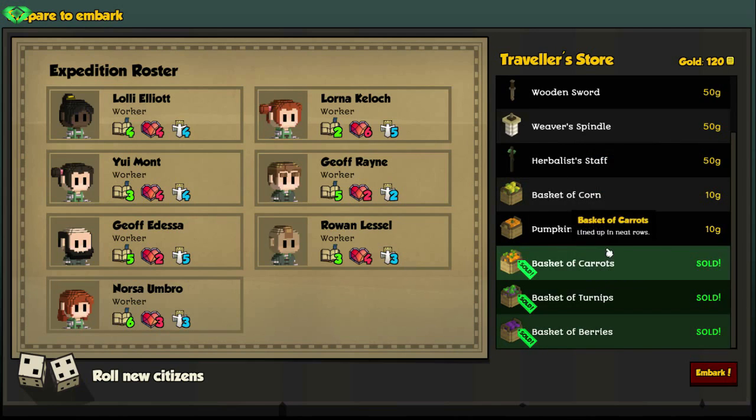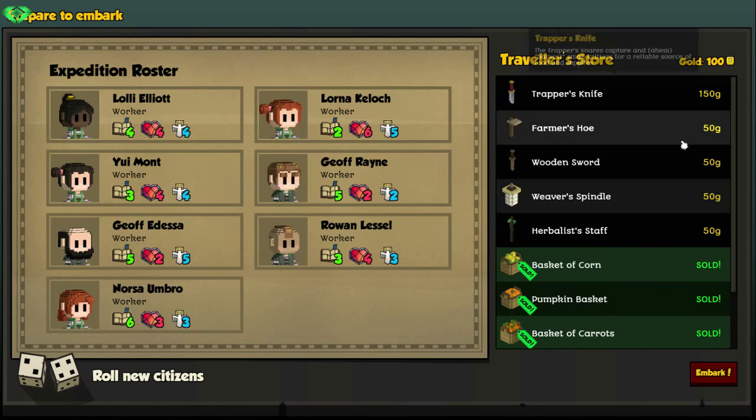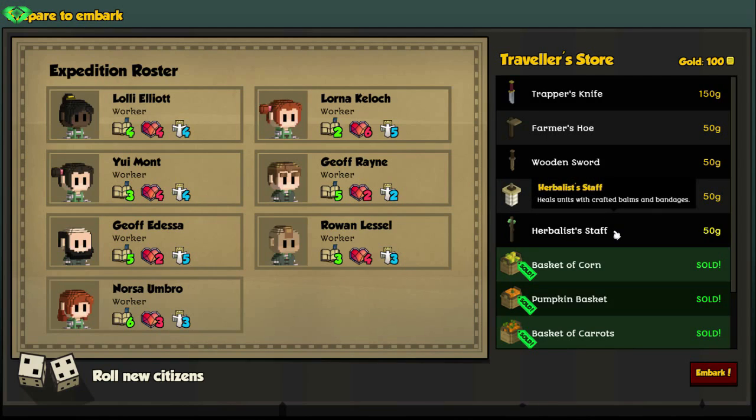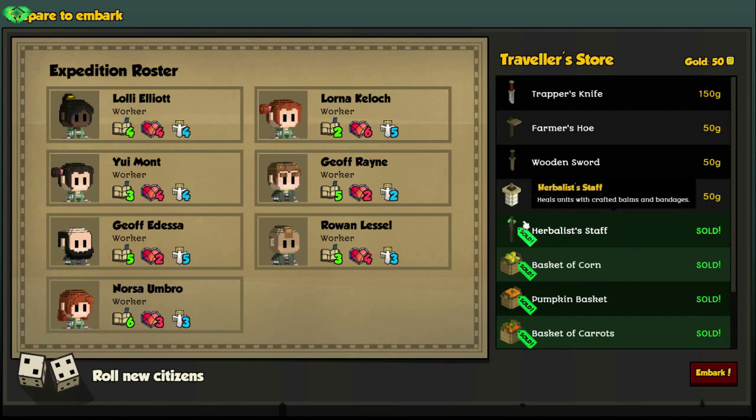Let's start off with food — good. We need to make things with the carpenter in order to level them up, so let's do this and take the gold. We could also get the herbalist staff already early in game, which would be a good addition. Let's embark.